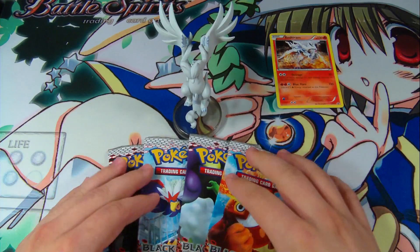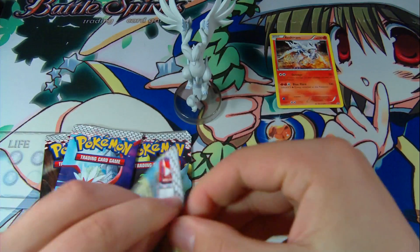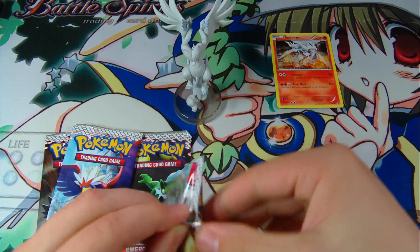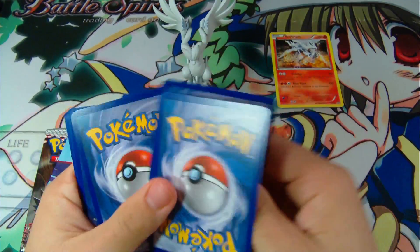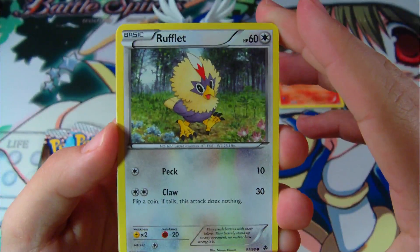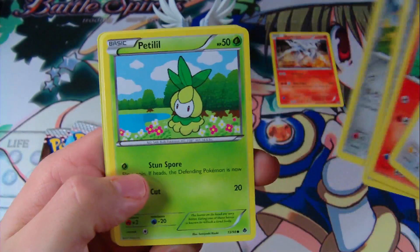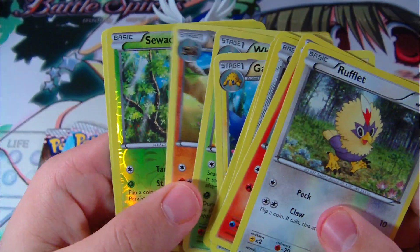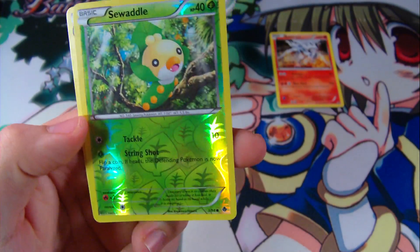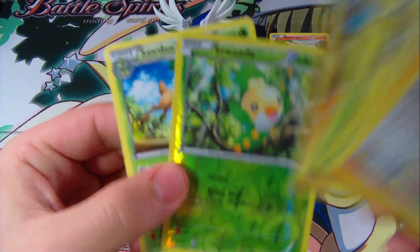There's my Reshiram. Let's pop these four packs open. First pack — hopefully I can pull something cool. There's my online code. We have a Rufflet, Darumaka, Ferroseed, Klink, Petilil, Galvantula, Whimsicott, Krokorok, and a Foil Swadloon. And a Rare Sawsbuck. Not bad.